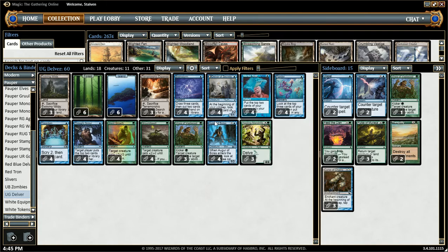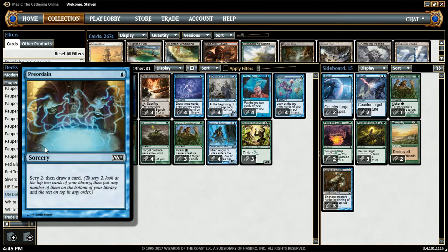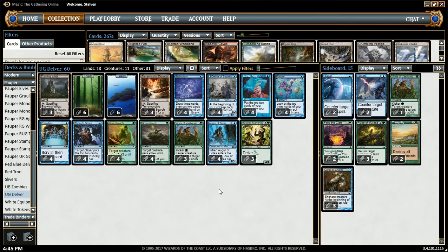We also have Ponder and Preordain, mostly just for the cantrips. They're pretty much self-explanatory, those cards.